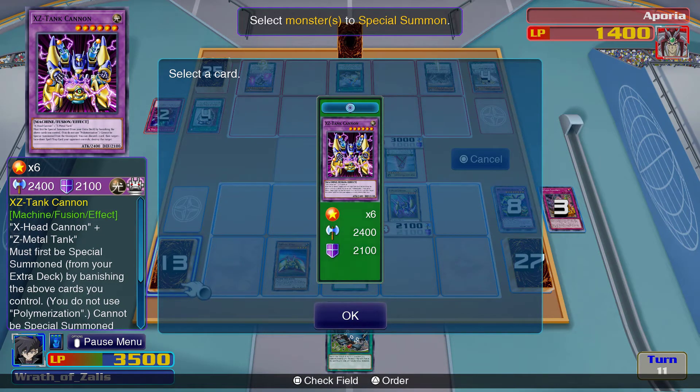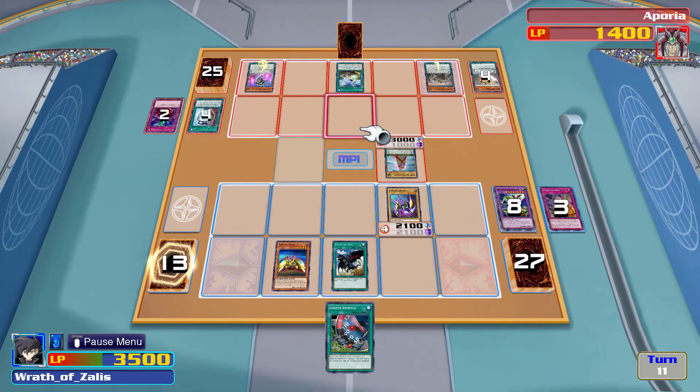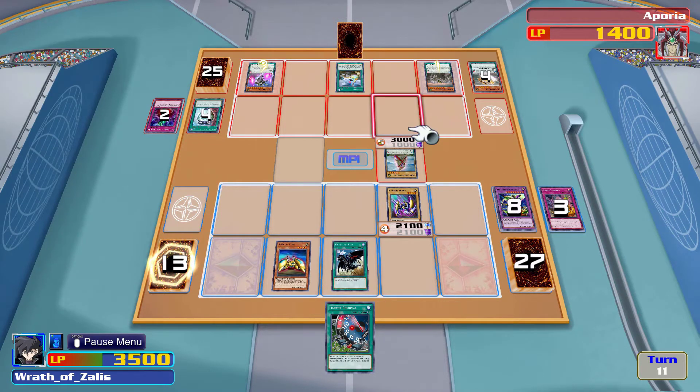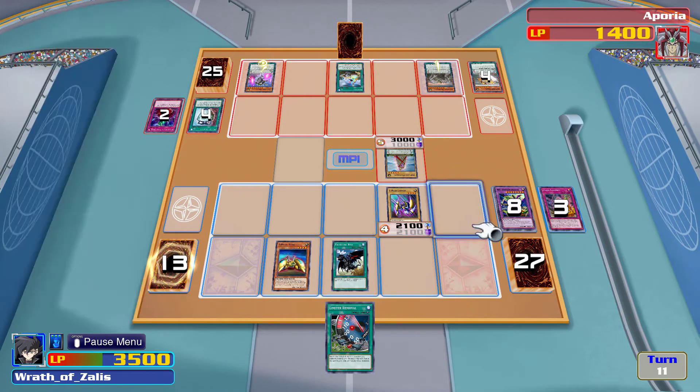XZ Tank Cannon — target one face-down spell or trap. Gains 300 attack, cannot be destroyed by battle, quick monster, can be treated as two tributes. 2100 times two is 4200, plus 1200 — it's not going to be enough.